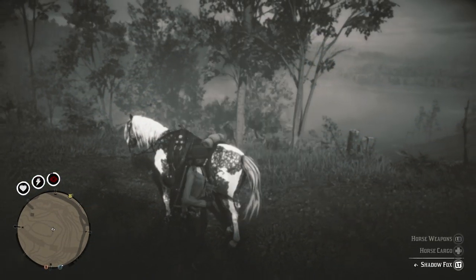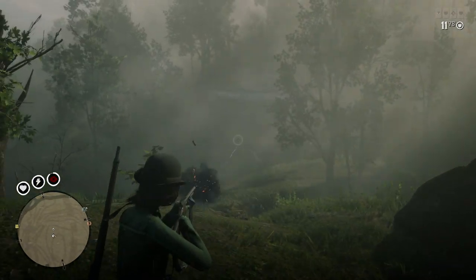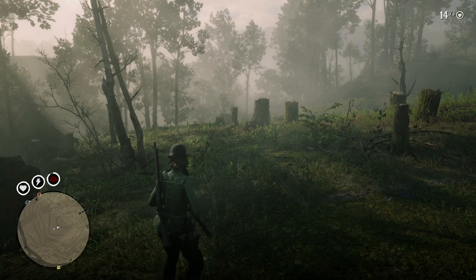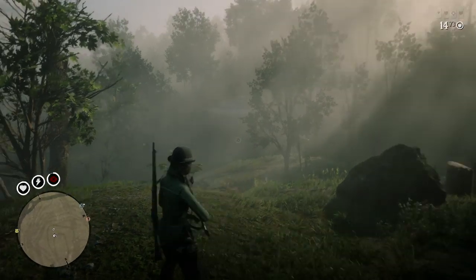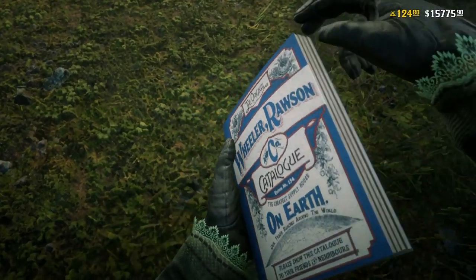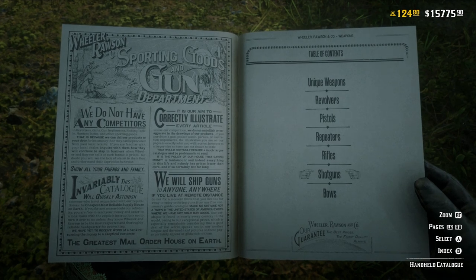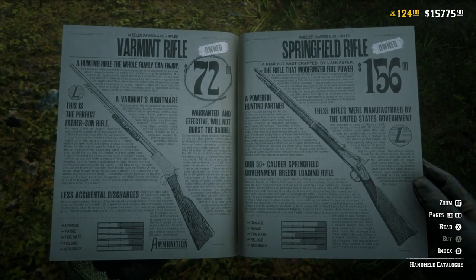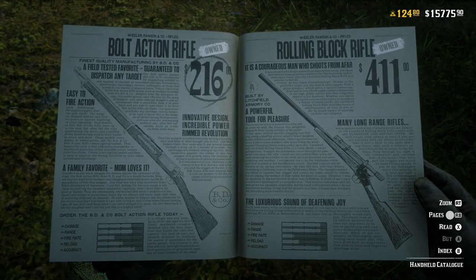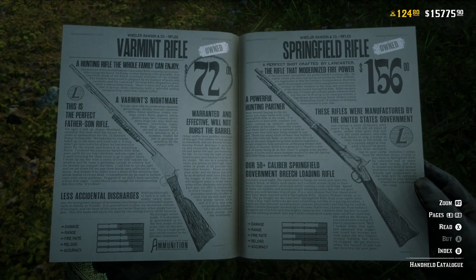A really good starting rifle is the Varmint Rifle. This is still used by a lot of people today, including in PvP. That first initial cocking is there, but its fire rate is really, really fast, which makes it great for PvP. If you had the Ultimate Edition it was free. Looking at the catalog, the Varmint Rifle is only 72 dollars — about half the cost of the Springfield Rifle — while the Bolt Action Rifle goes up to 216, making the Varmint roughly three times cheaper.